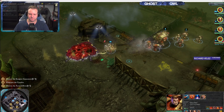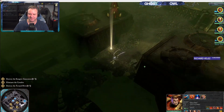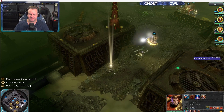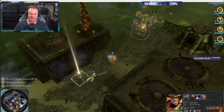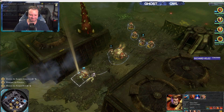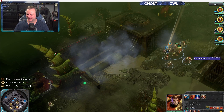Ravener! No mercy for the misguided — get rid of the Ravener! Punched him in the face. Lictor as well — let's go get the Lictor. The Force Commander just two-shot the Lictor with a two-handed Thunder Hammer to the face. Ladies and gentlemen, that is how it is done.